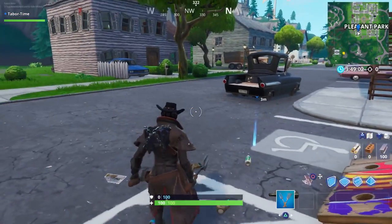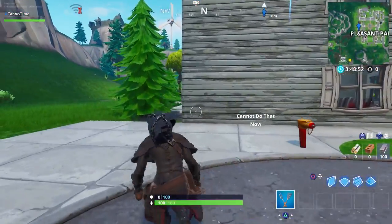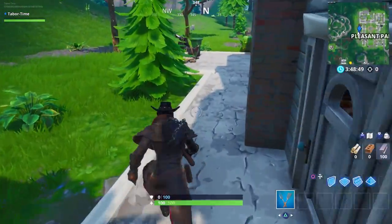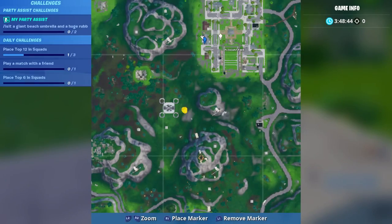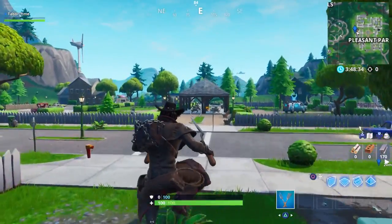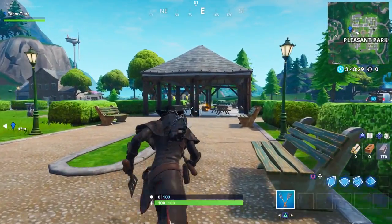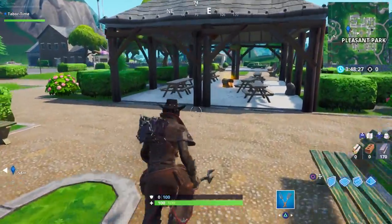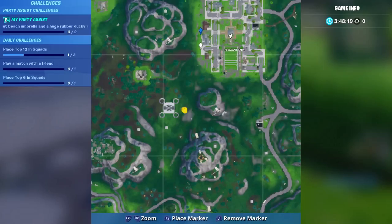From the southwest grill, go behind these two houses — it's this house right here that has the grill in the back, right next to the trash can or recycle bin. That's very close to the first one. The third grill in Pleasant Park is right next to the gazebo in the center of the map. Combined with the umbrella grill, that's four out of seven just from this area.